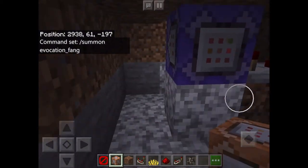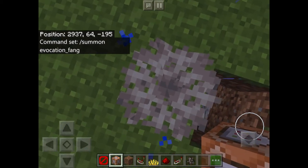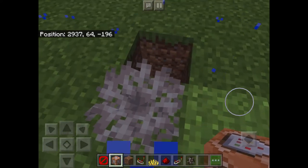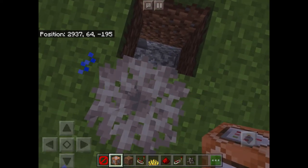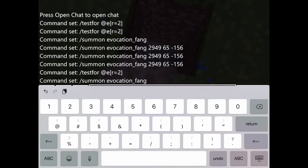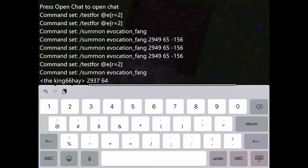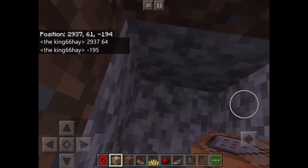And next, you can hear it — it just went off. So then, now you're going to want to go there and copy down these coordinates. Not mine, but yours. Mine is 2937, 64, negative 195. But do what your own world says, because don't copy mine, do yours. Now let's put mine in. Just put them in the chat so that way you can check the chat, instead of going right back up and back down. If you keep forgetting, just look at the chat — a lot easier.